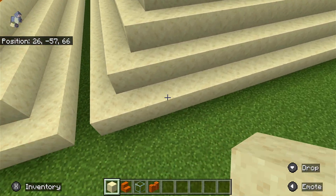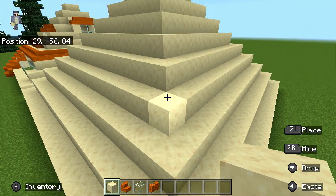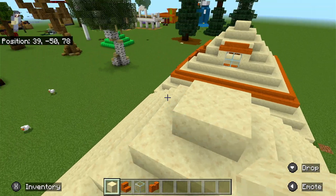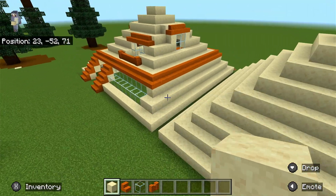When you've done your 20 by 20 square, you're gonna build it up in a pyramid until you get to the top. There should be four blocks in a square at the top like this. If there isn't, you've probably messed up.